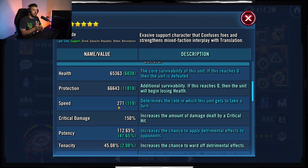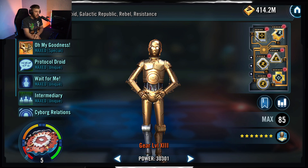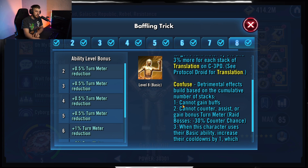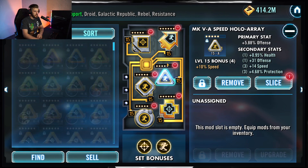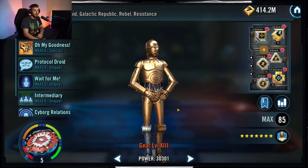3PO is my fastest at 271 speed, but his unique gives him +20 speed so he's actually at 291, making him fastest. I mount him for speed and potency — 112 potency. It's very important to have potency on him because he needs to inflict Confuse, which effectively inflicts Buff Immunity and Daze. You need to inflict those to control the enemy team thanks to the modifier.